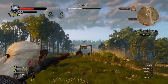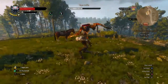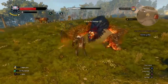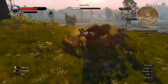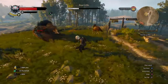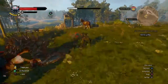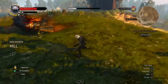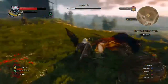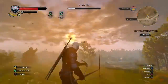Hold the right bumper to use the crossbow to try to get him to come down to the ground. Don't worry about using your magic spells or signs. Sometimes it doesn't register that you hit — it won't make the sound effect. But when you hear that satisfying sword-against-hide sound, keep doing it — in and out, just like that. You'll get hit but not nearly as much.